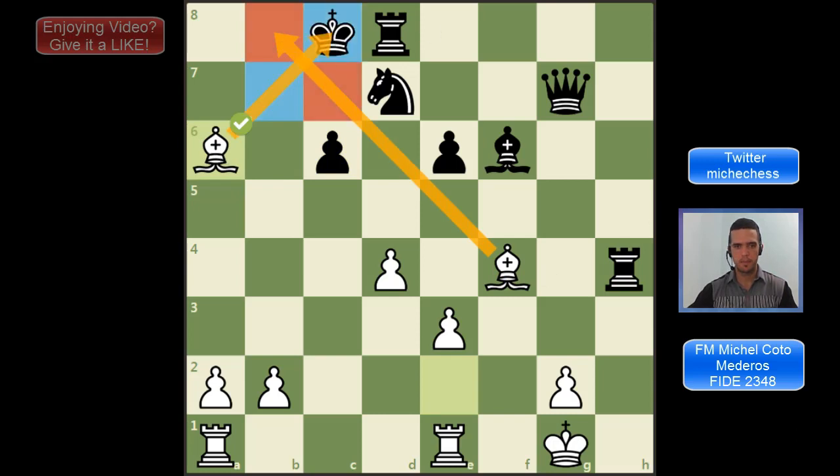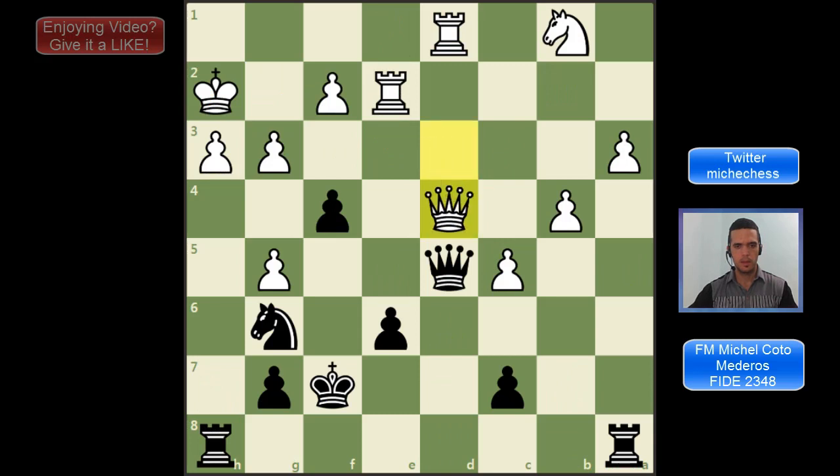So Qxc6 and Bxa6 is mate with the two bishops. Let's go to the next. This time we are playing as black, and one more time we want to analyze checks first of all. So there is this move Rxpawn, opening the white king. And after king takes rook, which seems to be the only move because if the king goes back to g1 we would have mate on h1.